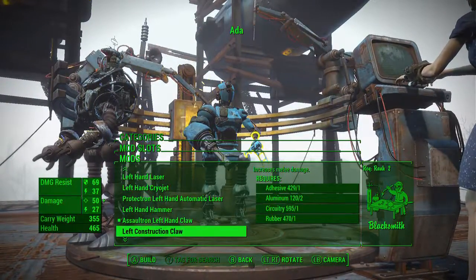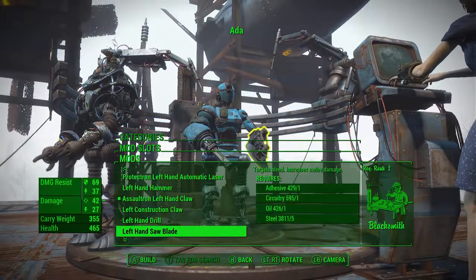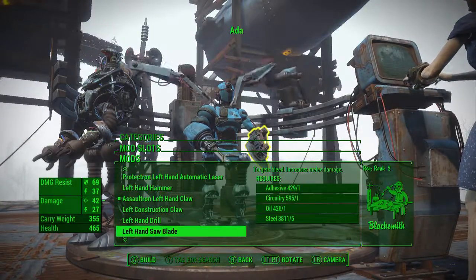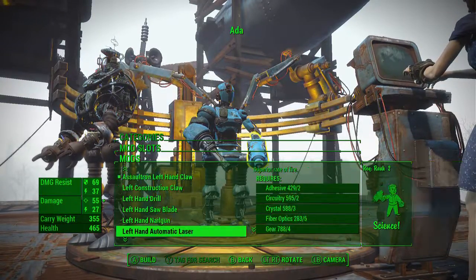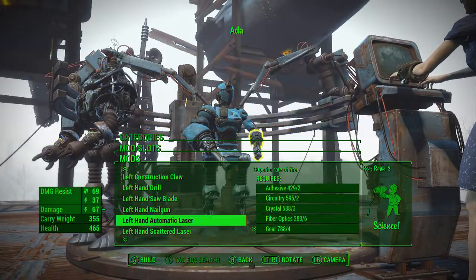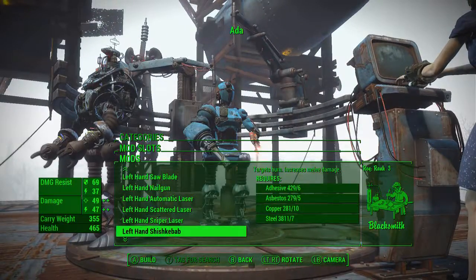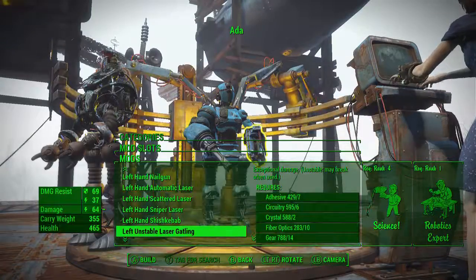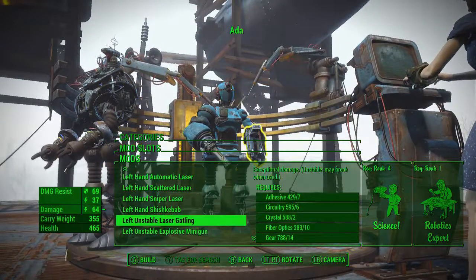She has the left-hand claw right now. Construction claw, oh my gosh. The Bioshock — I gotta get this. I think I'm going to put it in the right hand, but I gotta get that. The saw blade. Oh my god, a nail gun. Left-hand automatic laser, sniper laser. Left-handed shish kebab. A laser gatling — we're getting the laser gatling right now.